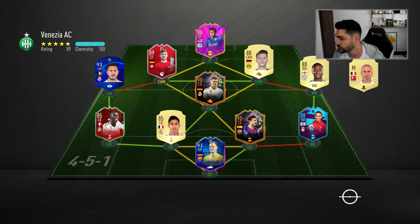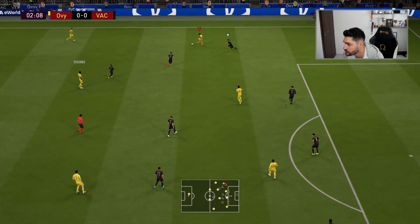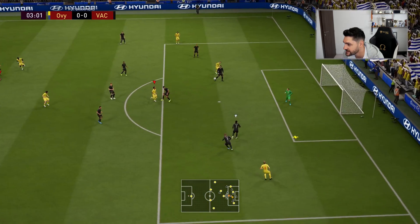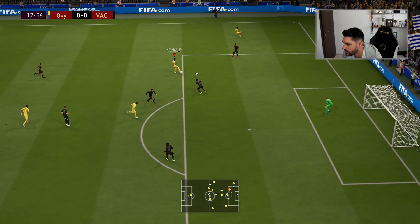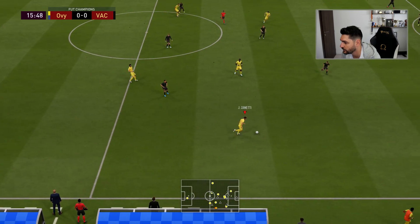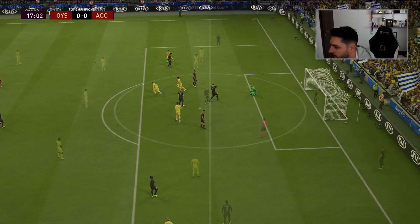First opponent has McKennie holding the midfield together with a Toni Kroos scream card, then Reus, Werner, Sterling, and Eden Hazard up front. He's got the space — Neymar with the finesse, blocked there. Maybe I should have advanced a bit more. Oh, that was a nice assist — PK, I thought that would be a goal. That's easy, for sure a goal. Messi with the goal there!